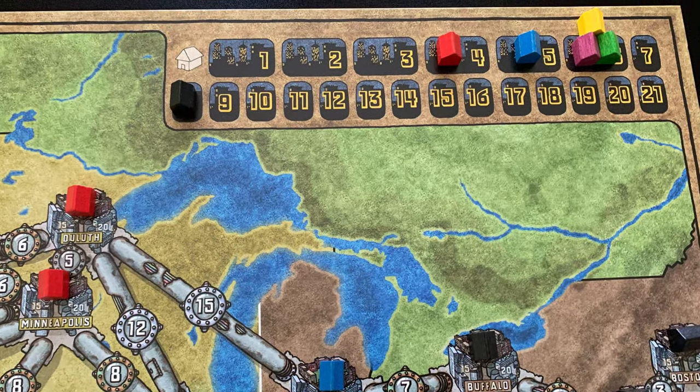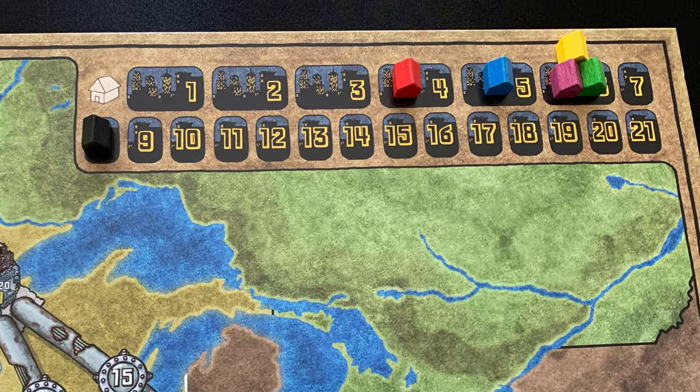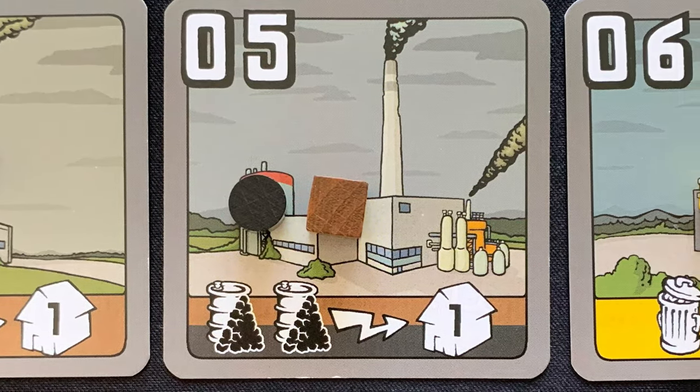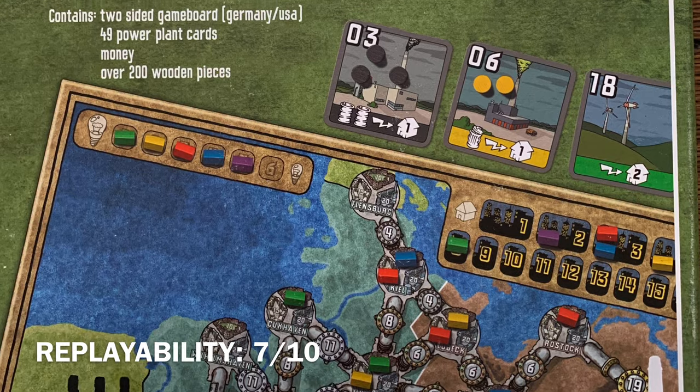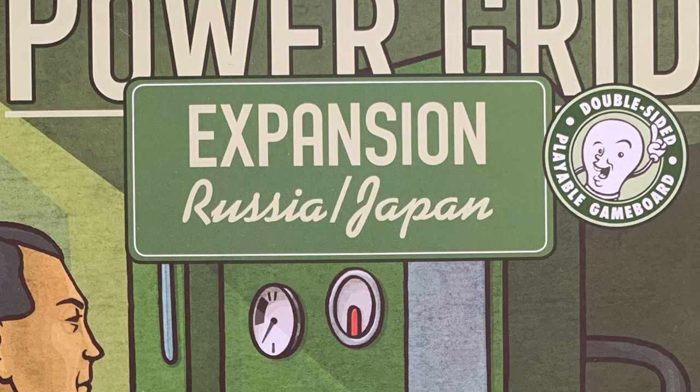Game end is triggered when a player's network has a certain number of cities based on player count, usually between 14 to 17. Whoever powers the most cities that round is the winner. The game features a double-sided map of the United States and Germany, but Power Grid has many different map expansions available, each with its own rules variation.